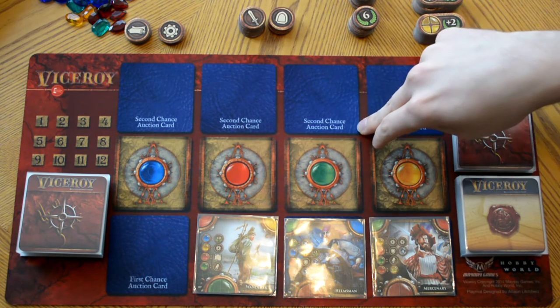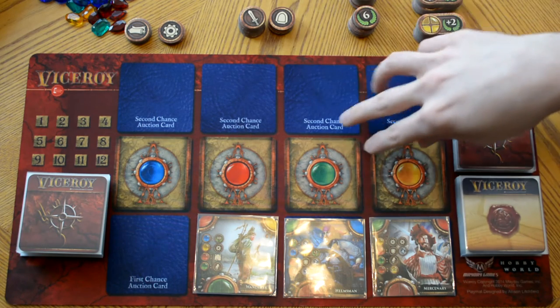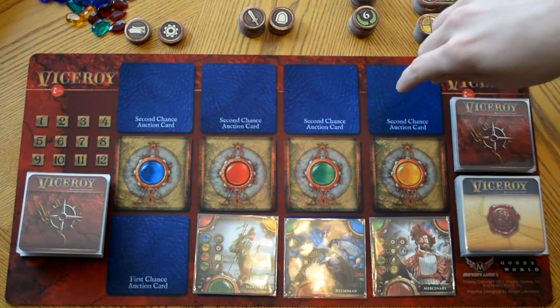If more than one player has revealed the same color, then both players deposit their gems in the reserve pile, and no player is able to take a card.